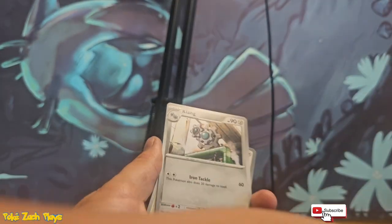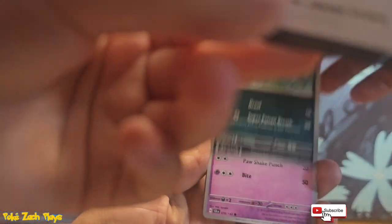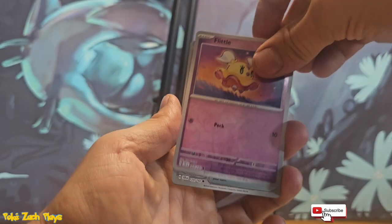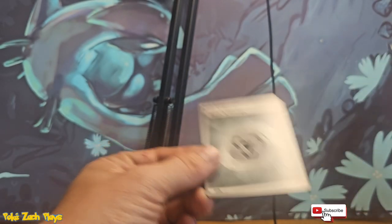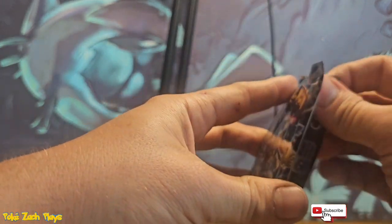Sorry, I'll give you the code card. There you go. Ooh, a Melmetal holo — that actually looks pretty cool. And a Metal Energy. Still no pulls.